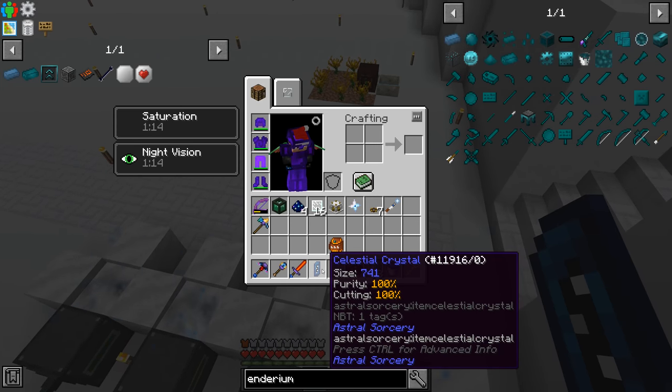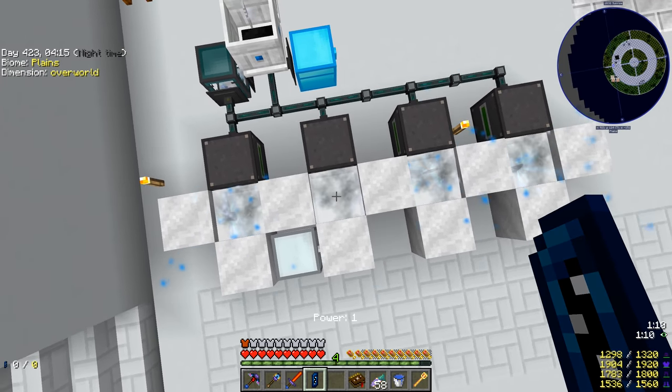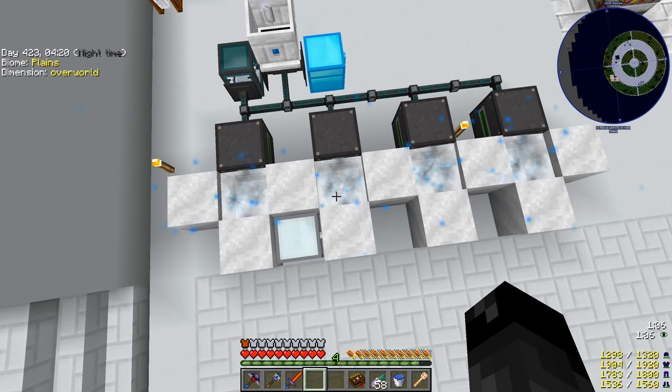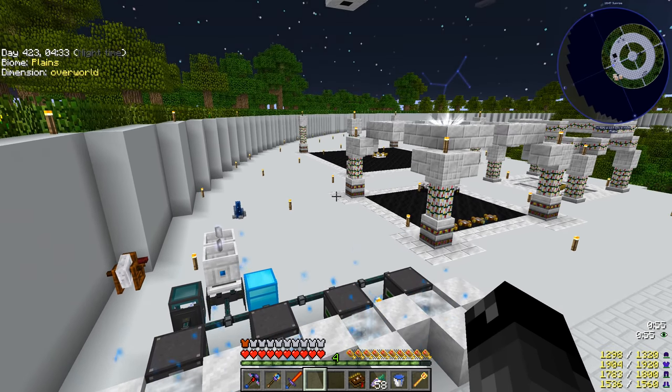The numbers turn orange when they're as good as they're going to get. So the next thing we want to do is pop it back into the liquid and let it get up to size 900. When it's at size 900 with both purity and cutting at 100, that's the best that crystal will ever be. A collector crystal set up at 100/100/900 will gather starlight much better.